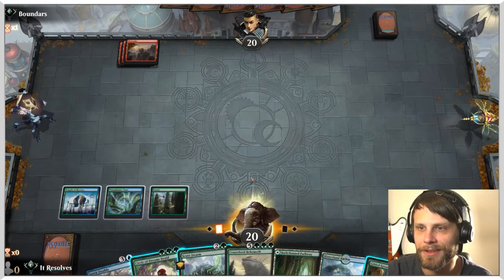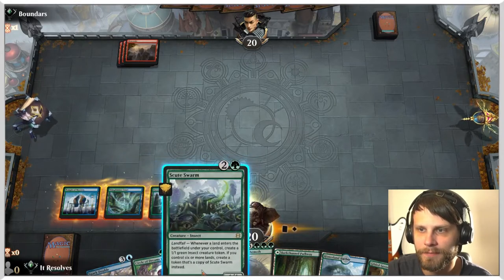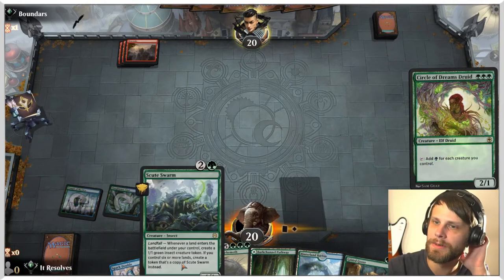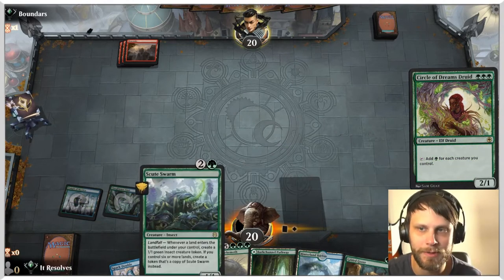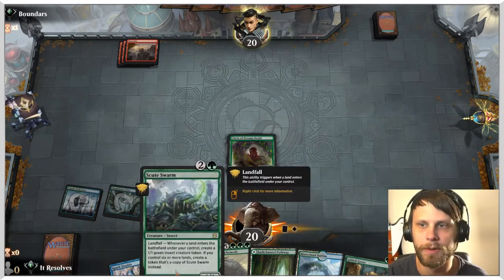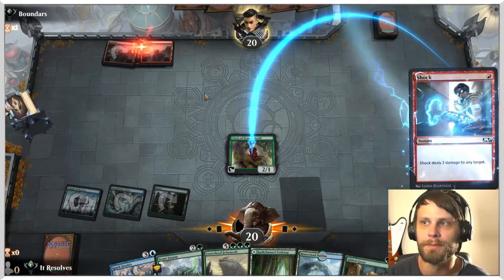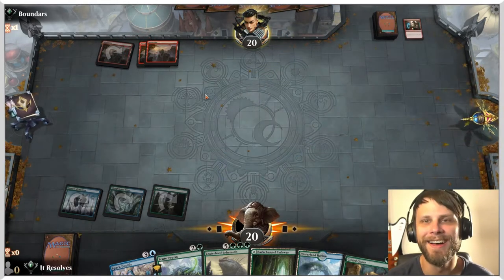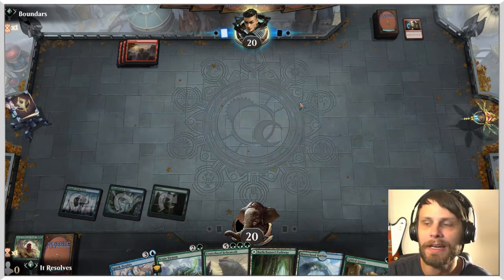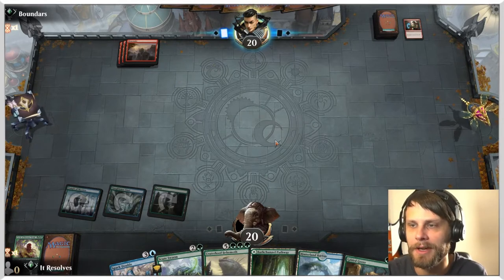I think we'd like to do the Circle of Dreams Druid. What I'd like to do is hold on to the Scoots Form until we can copy it and make multiple Scoots Forms specifically — not just little 1/1 insects. That way we can kind of build up, and if they do have some burn, we have multiple things that they're going to have to hit in one turn. And if they can't do it, we should be relatively OK.